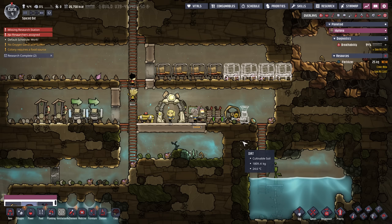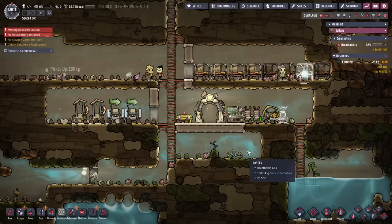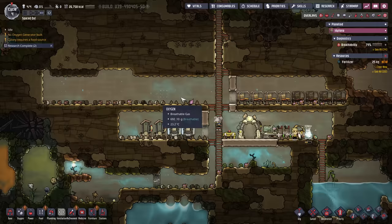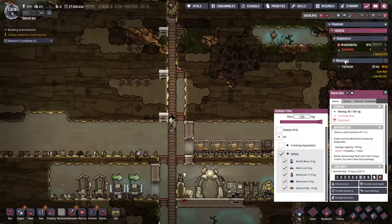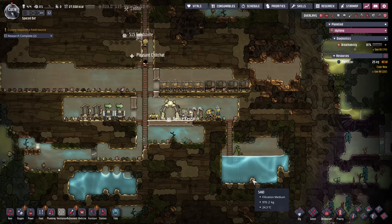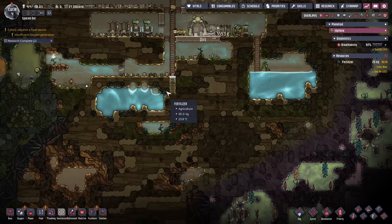Oxygen diffuser — cycle four already. So we haven't eaten any meat at all yet. Let's research the advanced research next so we can get into that ranching. I think I'll put my ranches up and around here. Maybe the mess hall can go in here. We have idle dupes — let's open this up a bit for airflow. The building's entombed — I thought the dupe was entombed. Okay, we got oxygen coming. We'll make this oxygen diffuser priority 7 as well — pretty important. We need a place for the CO2 to go, so we'll probably need to dig a pit for that.